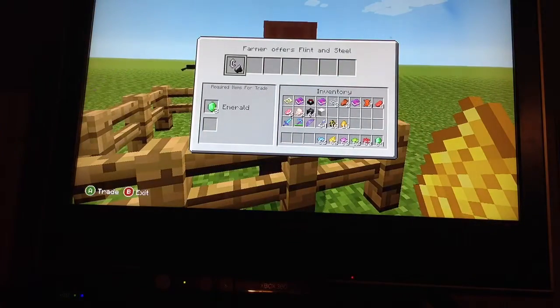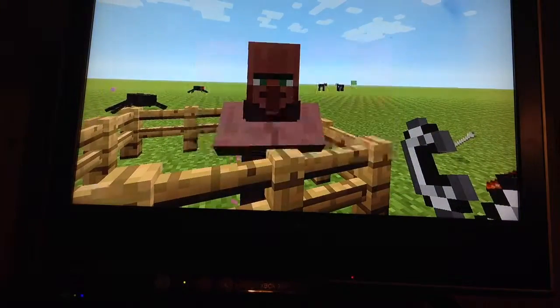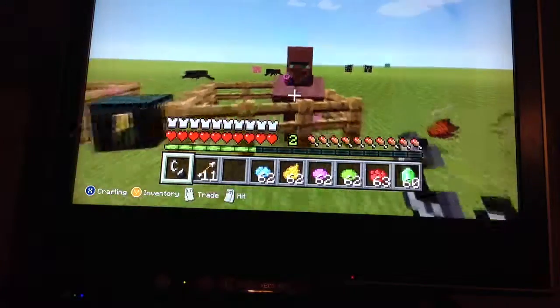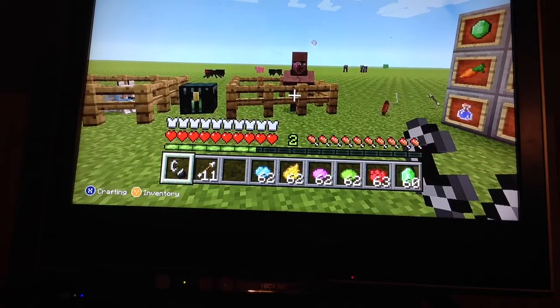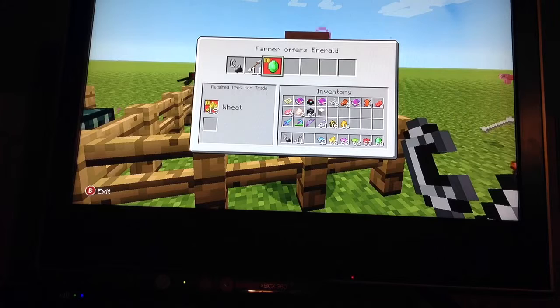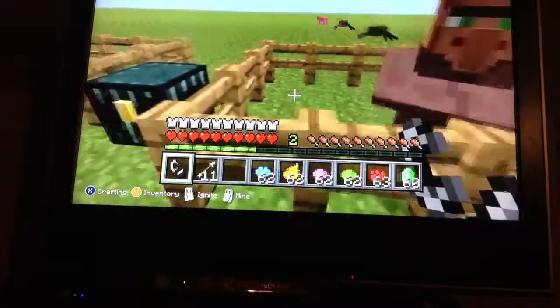And for villagers, now you can trade. So three emeralds for flint and steel — burn you down. No, just kidding. But then after, they'll do something else. You click this, go out, back away, check again. There you go — you get an aqua for an emerald. They added in villager trades now.